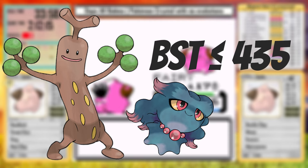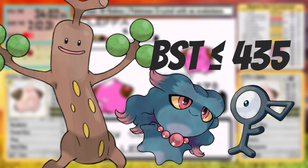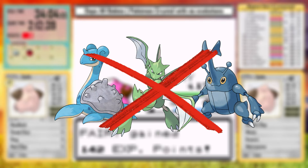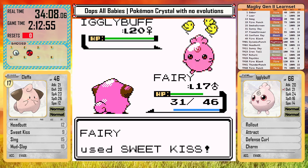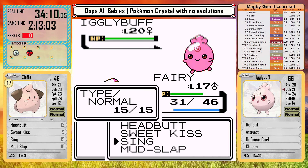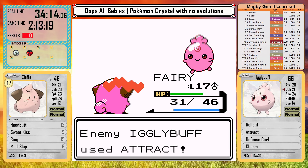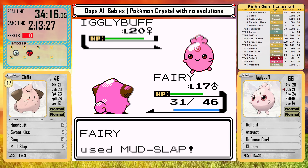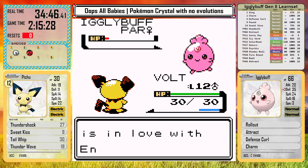The 435 cap may seem arbitrary, but it does limit some of the really strong single stage Pokemon like Lapras, Heracross, or Scyther, which don't feel true to the spirit of a baby Pokemon run. But Igglybuff can still have Defense Curl and Rollout, which can be very dangerous, and Charm and Attract can also buy time to set up and get Rollout rolling. Today though, for whatever reason, it really just loves setting up Defense Curl instead of attacking, letting Pichu just knock it out. Very strange AI.